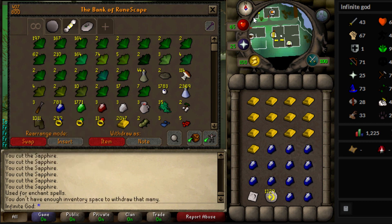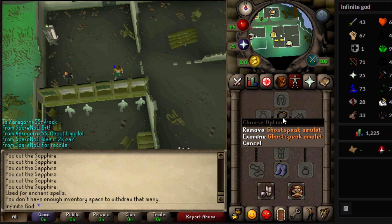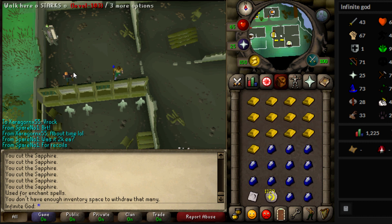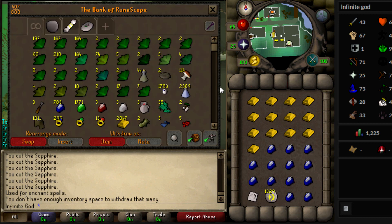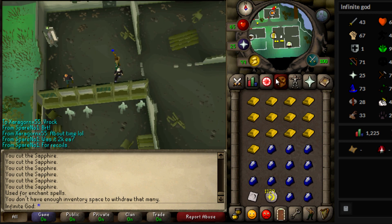You go to any place where the furnace is close to a bank — I go here. You need to have done the Restless Ghost quest for the Ghostspeak Amulet and Ghosts Ahoy to get here for free. You can also get in by paying, but with Ghosts Ahoy quest you get in free, and you get an active file for an easy teleport here.